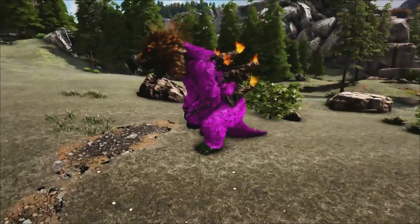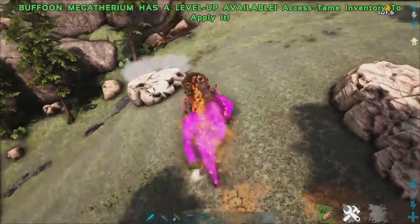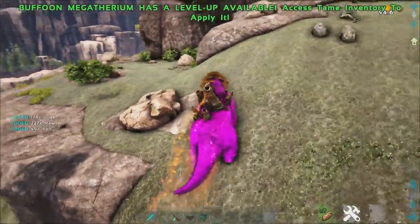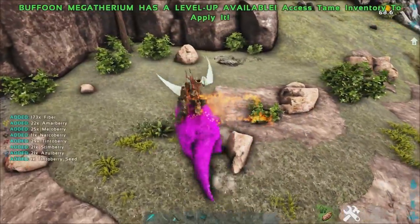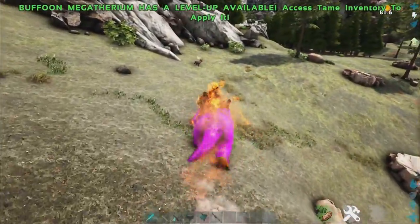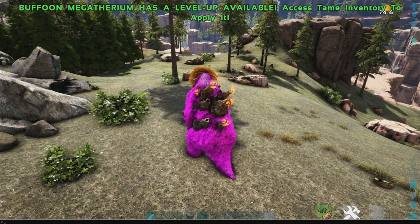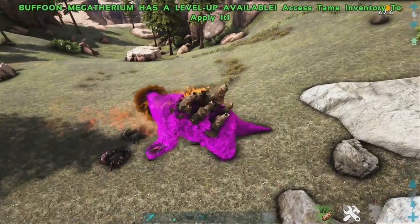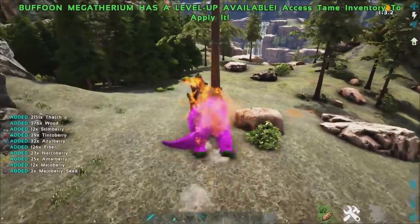Coming in at number 2, we have the Buffoon Megatherium. This guy, hands down, is probably one of my favorite gatherers to just run around on. He's really good for gathering thatch, really good for gathering fiber, even berries. As well as that, he's also really good for gathering a crap ton of Chitin. If you're playing on certain maps that don't have many beaver spawns — like Olympus or Crystal Isles — this guy is godlike for farming Chitin. Especially if you find a cave full of insects, this guy can absolutely demolish them. Look at that Chitin coming — 8,000 Chitin, just like that.